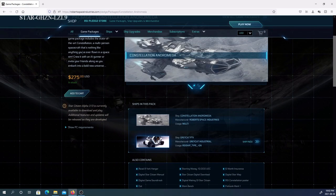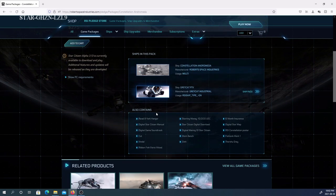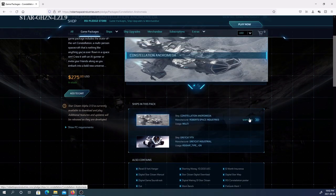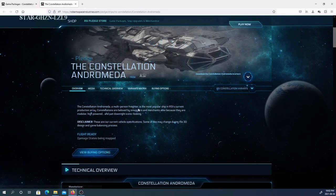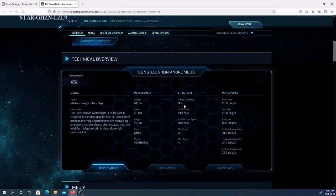For $275 it comes with the Great CAT, PTV, and the Constellation. I've noticed that when you're looking at this page you can click to bring you to the ship page. This has the Revel & York hangar, which is a larger hangar, plus the digital manual, soundtrack, and items for decorating your hangar. Looking at the ship specifications: 96 SCU of cargo. It's considered a medium freighter and a gunship — definitely has some good firepower on it. Top speed is 190 meters per second, afterburner speed of almost 1,000 meters per second.